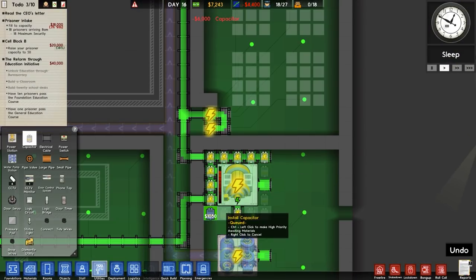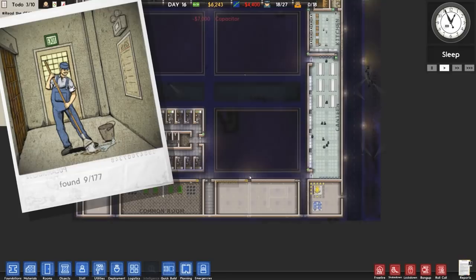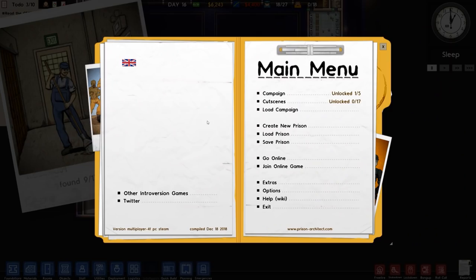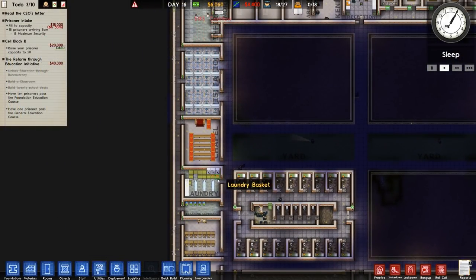I'm going to put in some more capacitors because quite frankly this thing is running a little bit high on the power requirement. There is a Polaroid — it's number nine of 177. Looks like a janitor mopping the floor. Brilliant. Is it going to permanently stay there or is it going to go? No, it is fine.